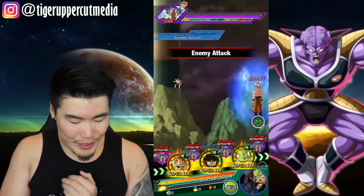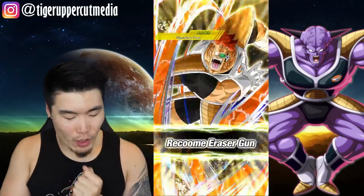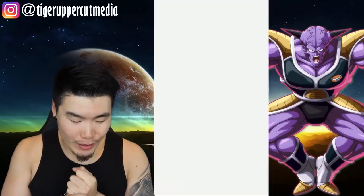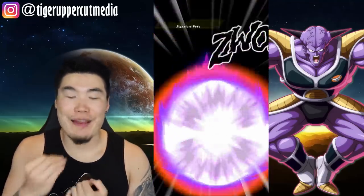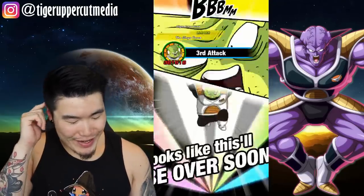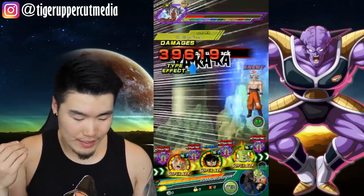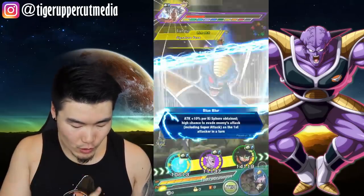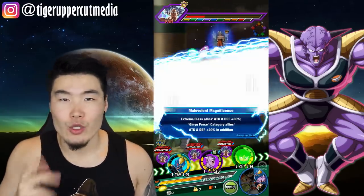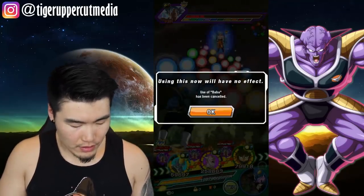Recoome is putting in that work with the tanking though, man — that's crazy. 612k — critical! Recoome cleared a bar at least, we have 9 bars to go. LR Ginyu Goku is not doing much for us right now. Guldo's not gonna do much either — he doesn't get the stun — but he can reduce the enemy's attack and defense by 20% for two turns, so that might help. Let's try Baba again — that has no effect.